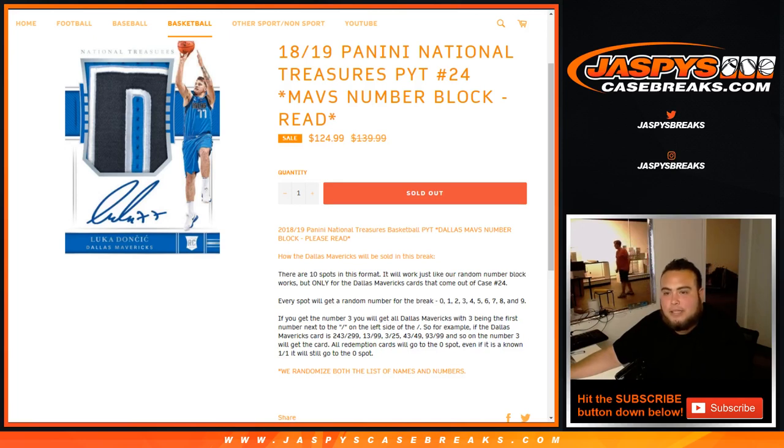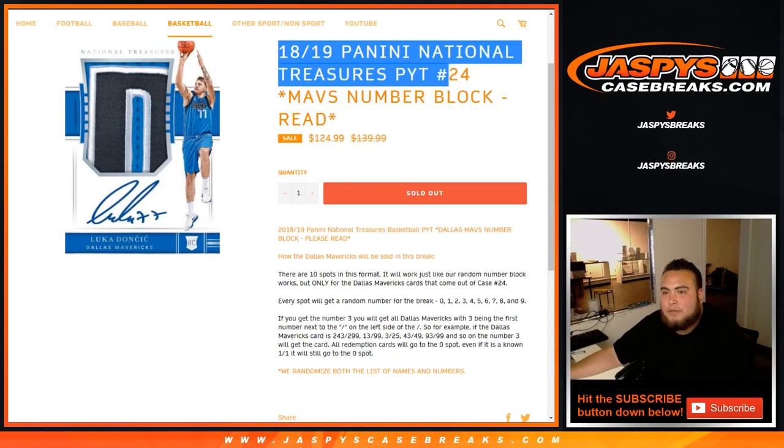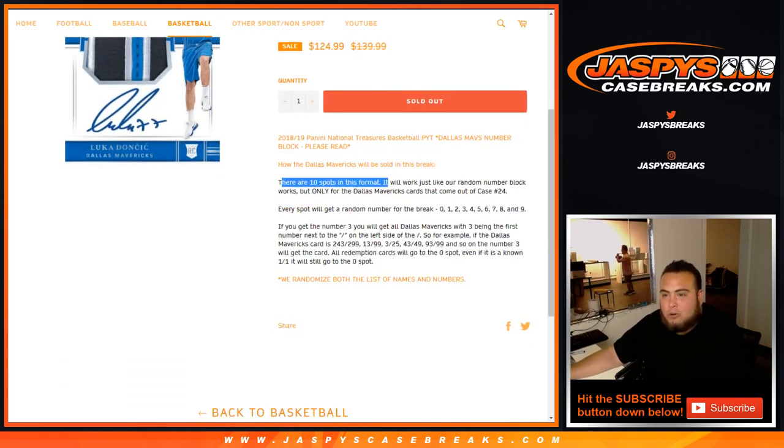What's up everybody, Jason here from JazzPeaceCaseBreaks.com doing 2018-19 Panini National Treasures Pikachu number 24 Mavs random number block. You have to read the item description. So 10 spots in this format work just like a random number block, but only for the Dallas Mavericks cards that come out of case number 24.